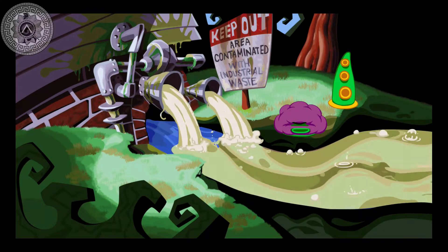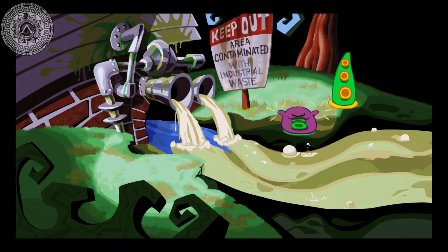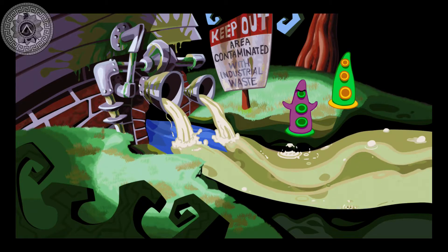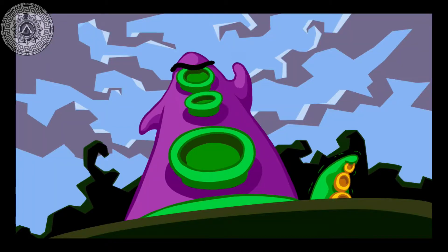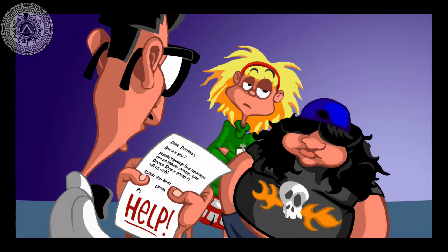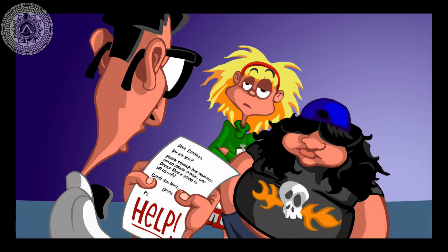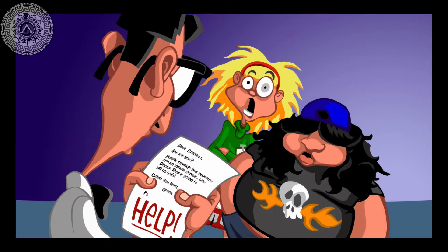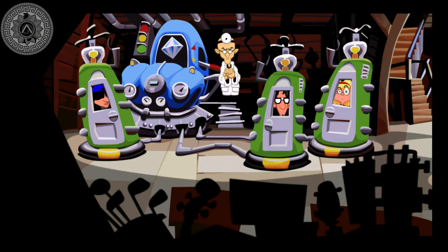Day of the Tentacle was a sequel to Maniac Mansion. In Maniac Mansion, you have to stop a crazy scientist, Fred Addison. In Day of the Tentacle, you have to stop one of Dr. Fred's pet tentacles that accidentally mutated after drinking toxic waste and turned intelligent and evil. In order to stop him, Dr. Fred sent three college students — Bernard, Hoagie, and Laverne — back in time to prevent the toxic waste from leaking. Unfortunately, something went wrong. Bernard stayed in the present, but Hoagie was sent 200 years in the past and Laverne 200 years in the future.